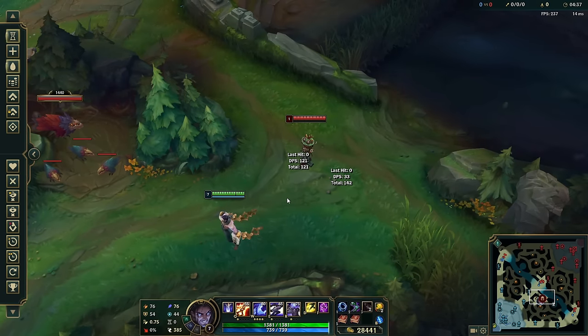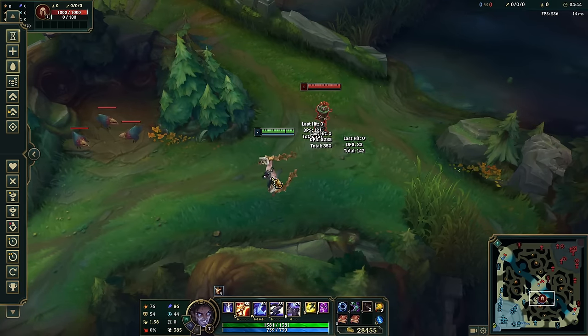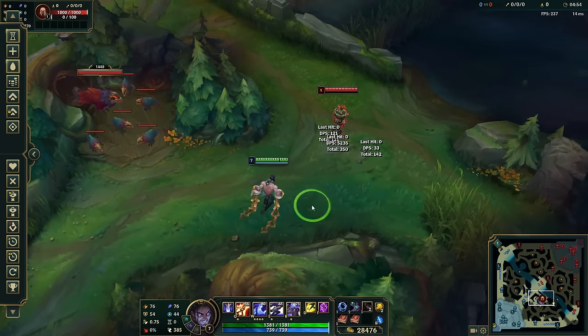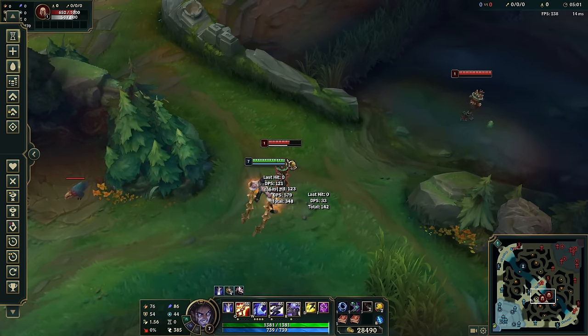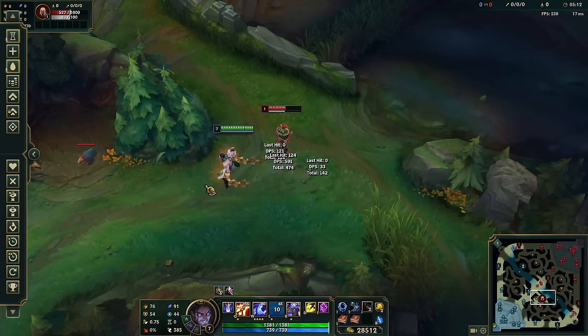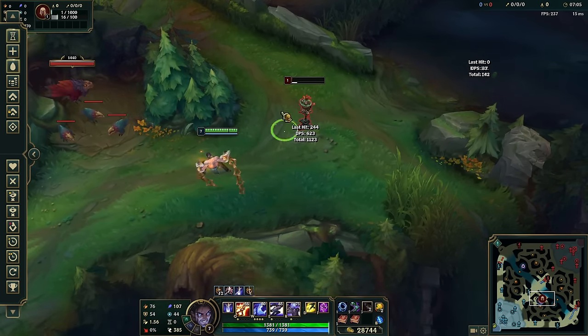One thing you need to get very good at is canceling your auto attack with your W - it looks like auto-W, hitting at the same time as one combined number. If you do it too early, your auto attack doesn't go off before the W - you stop the auto and cancel it because you pressed too early. If you press it too late, you waste a second of combat time where you could be getting CC'd. Get very good at this auto-W, auto-W, auto-W combo as fast as you possibly can.